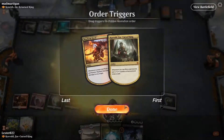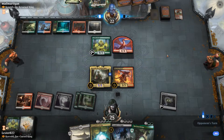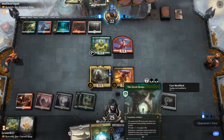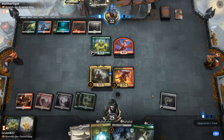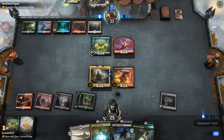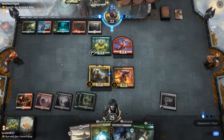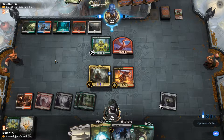When he enters the battlefield, I have to sack something, so I was gonna sack the Leafkin Druid. But if I use the Witch's Oven to sack it first, and then sack the food that's created, I technically get to deal more damage with Mayhem Devil. So at this point I have a nice 5-5 Flying Dragon, which is pretty intimidating. Korvold is very powerful, and we have Great Henge, which will also let us kind of rebuild our hand.